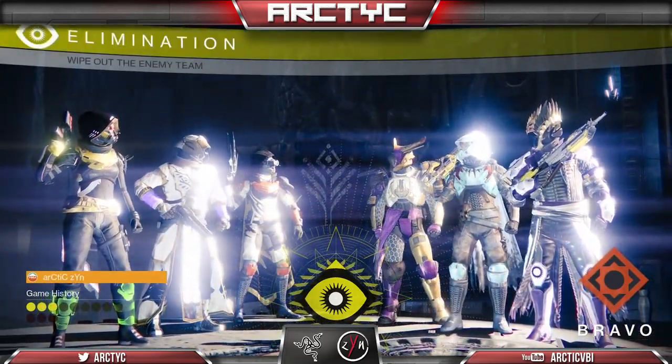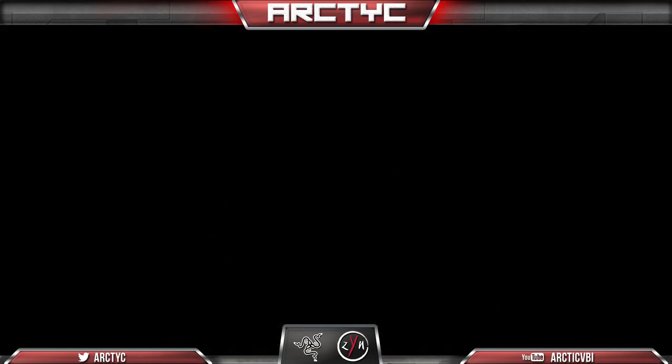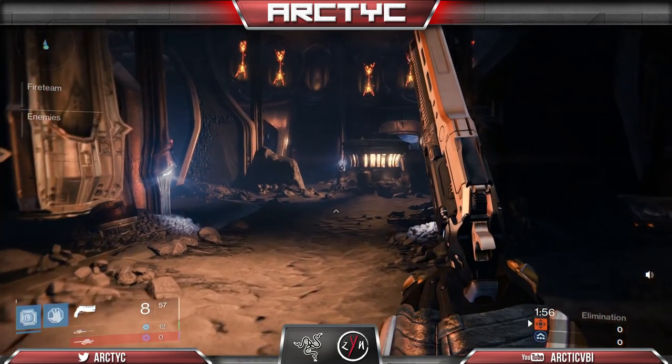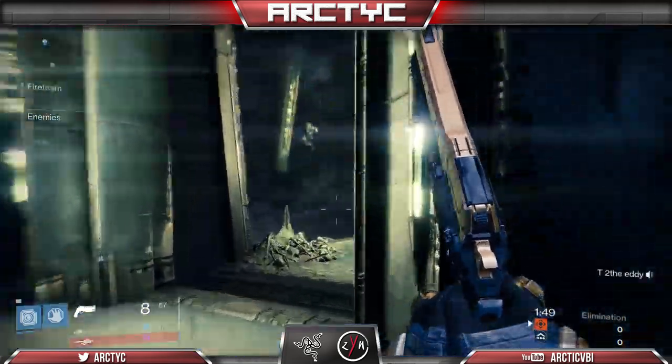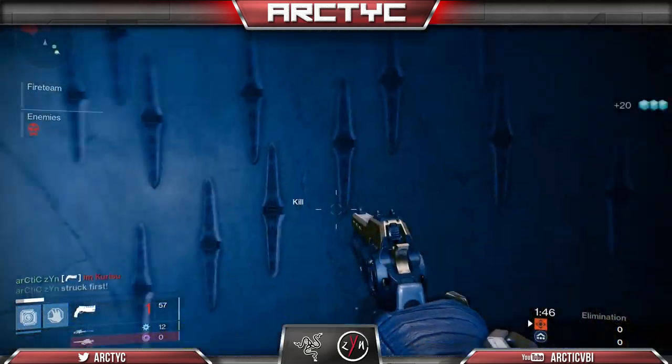We have the map Cauldron coming in and this map has a very small area from one spawn to the other. You can get to places really quick — a lot of tight corridors, very condensed rooms — and that's what makes the engagements so CQC heavy, close quarter combat heavy.